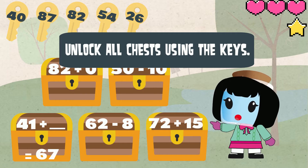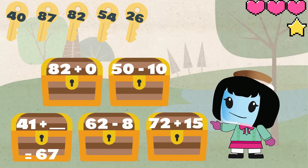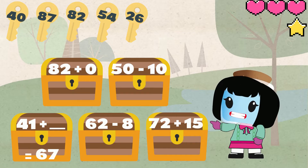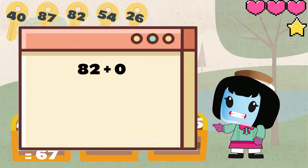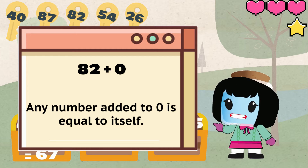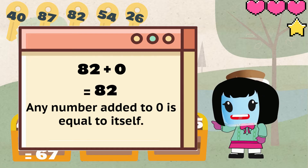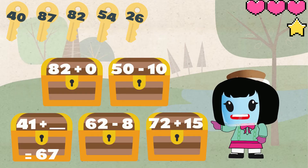To do that we have to solve the problem and choose which key has the correct answer. On the first treasure we have 82 plus 0. Remember that any number added to 0 is equal to itself. So 82 plus 0 equals 82. This means we use this key.